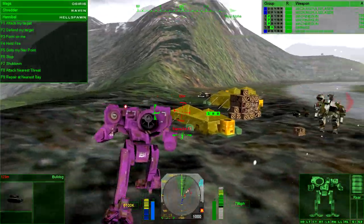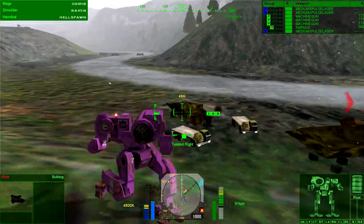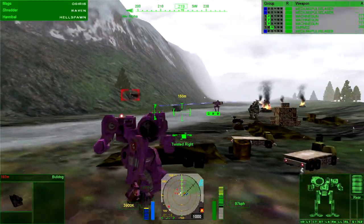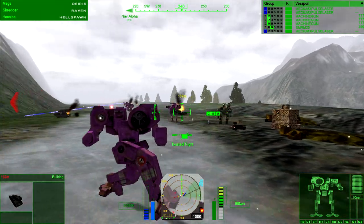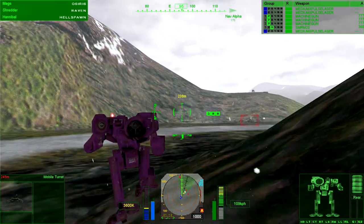I'm trying to tell them to attack the closest target. These are the command tents. Looks like that Hellspawn came up minus a pilot — leave it for salvage. Oh, that guy. We can — that's right, it's a Mercs game so we can salvage mechs that we like. Target destroyed.